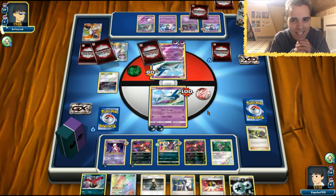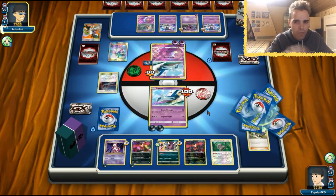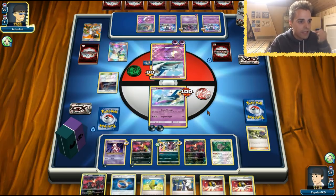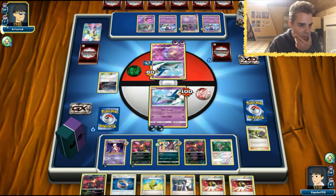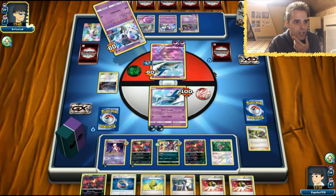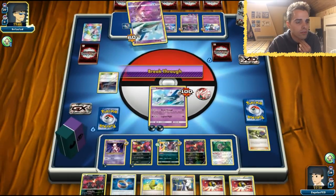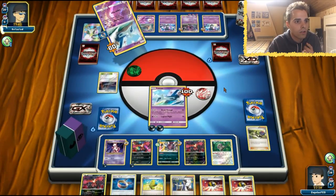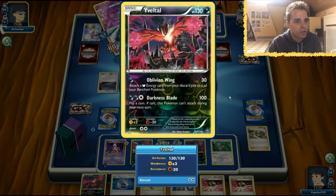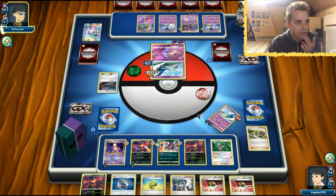Get that E-Valto Break and we should be good to go. Once again, crazy match indeed. Let's see what we get — Max Elixir, we can work with that. We also need Floatstone here. Psychic Recharge — is he going to swing in with his Hoopa? This is going to be 30 damage on the E-Valto. That was a great choice — props to you. We need to dispose of these guards. We still have access to Lele.